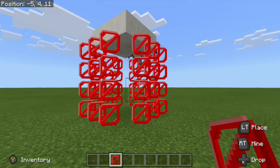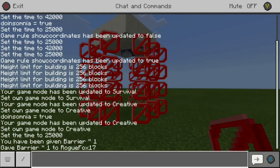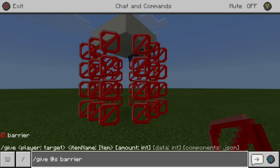That's a very easy command. All we have to do is open up our command prompt — I already have this set. It says give @s barrier, and all you do is press enter.